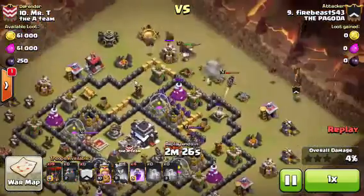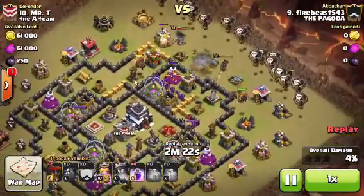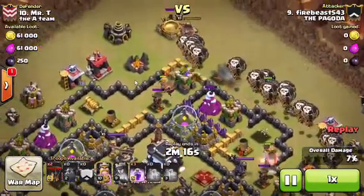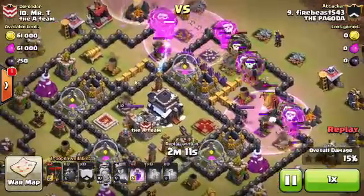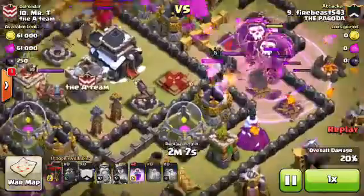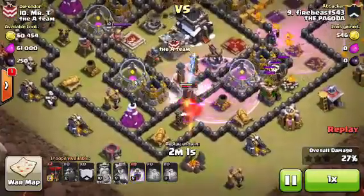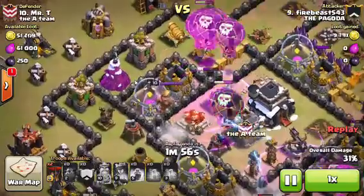I let her take out a couple buildings, then I send in my Lava Hounds — all three of them go there, all my balloons go in. I drop a Rage Spell right there, I drop another Rage Spell right over there, they both go down. Sad thing is, this air defense didn't go down in time. So I drag all five of my Lava Hounds to that one place. Now they're all going to the same air defense, leaving all these balloons right here unprotected from that air defense.